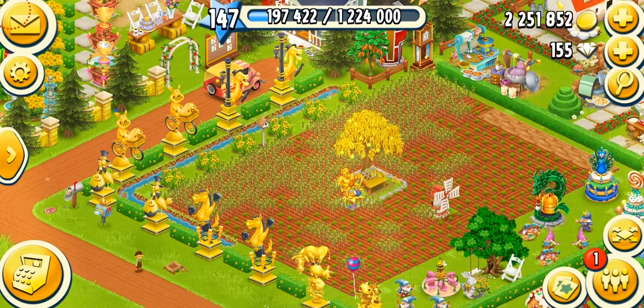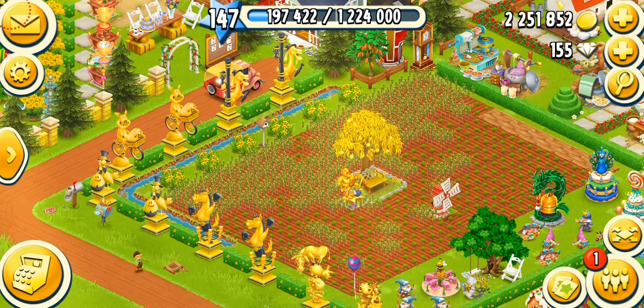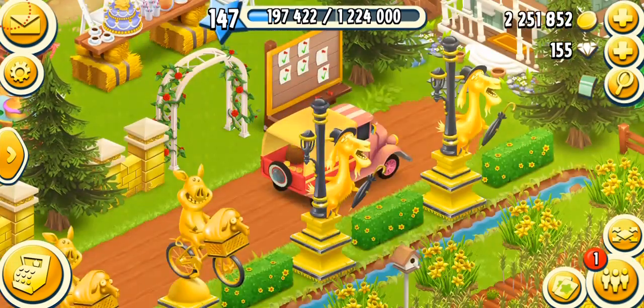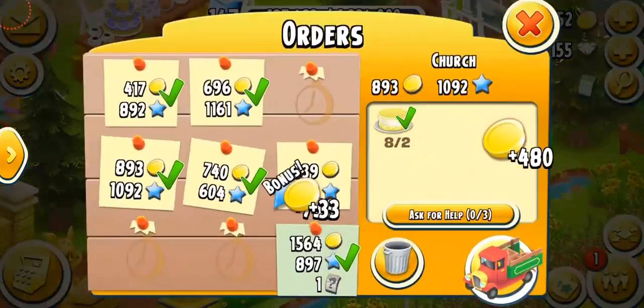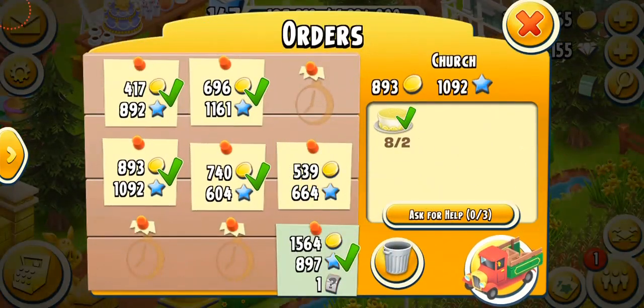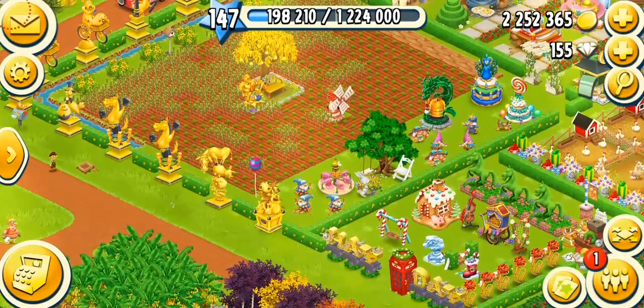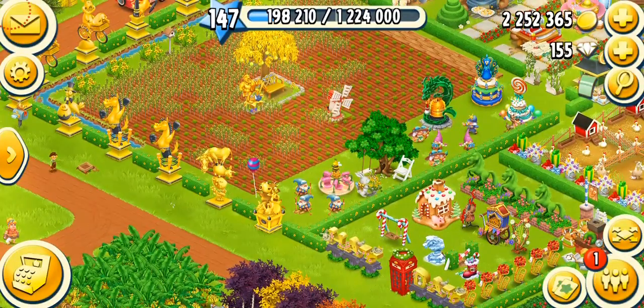That was it for the sun tasks and valley fuel. I hope I've explained all the ways to get your fuel. If you want extra fuel, you can spend diamonds — at the end of the day it's your choice. I hope you guys enjoyed this video. I'll see you soon in my next video. Until then, bye — keep playing Hay Day.